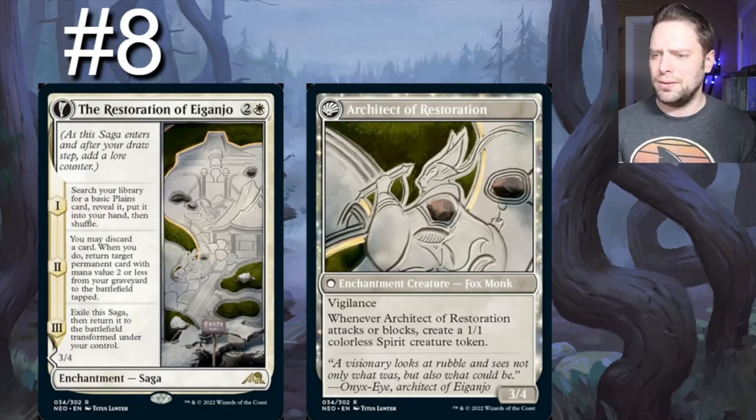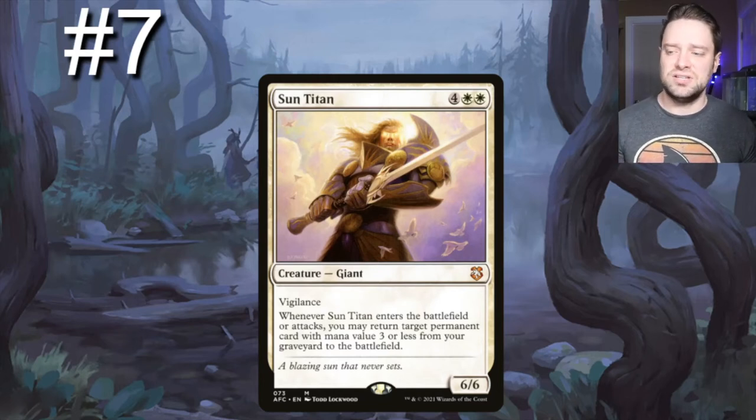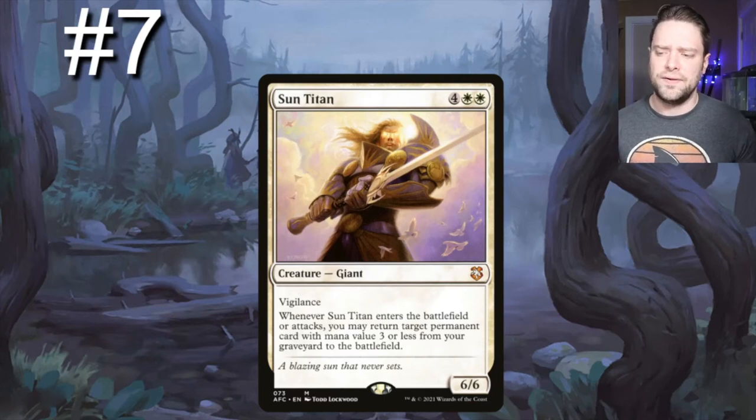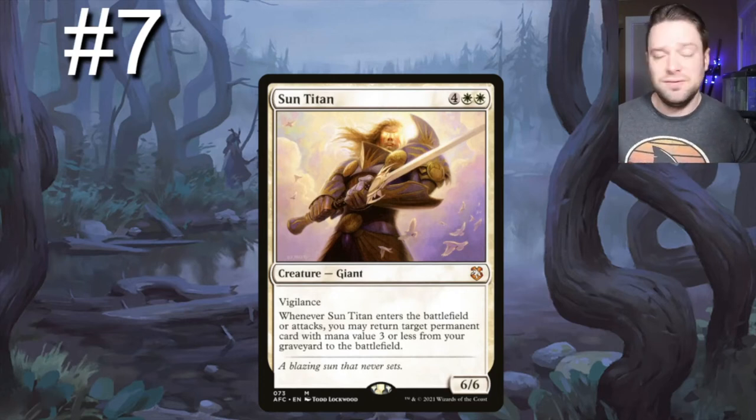Number seven on our list — just straight-up goodies — is Sun Titan. This dude is going to have so many targets; it's going to be ridiculous. For six mana, he's a 6/6 vigilance giant. It says whenever you enter the battlefield or attack, return target permanent card with mana value three or less from your graveyard to the battlefield. I don't know why this card is not more expensive — I assume it's because it has a billion printings, but it just gets played so frequently. Sun Titan gets back anything, even your fetches.